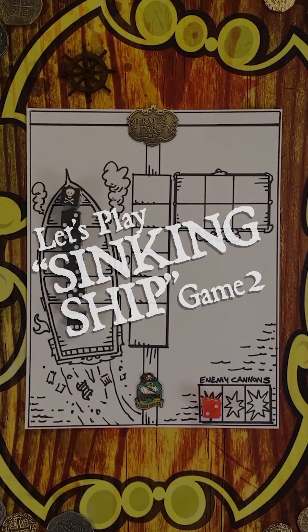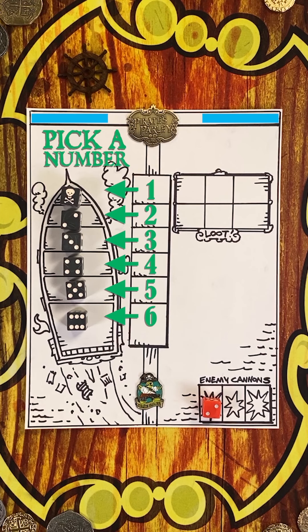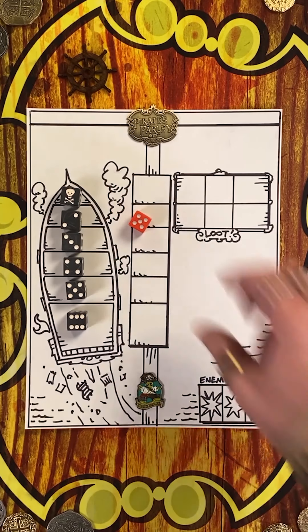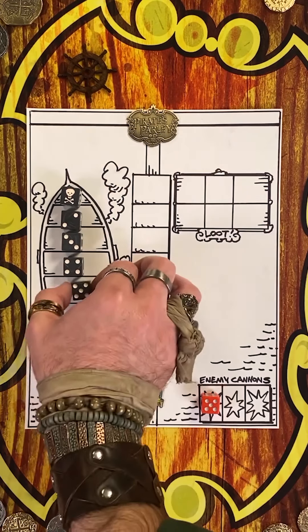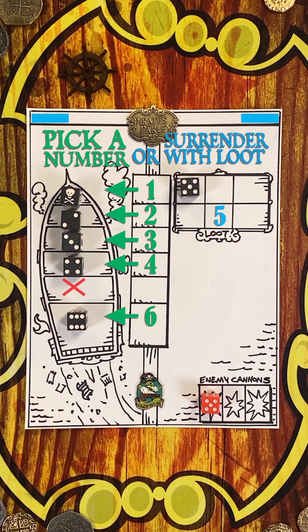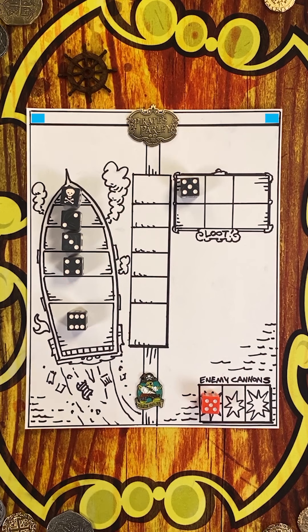Welcome back for game two of Sinking Ship. Pick one of the green available numbers and brace for the enemy cannon attack. If your number was rolled, you're out. But if not, you can keep the same number or pick a new one. You can also choose to surrender and score the current loot amount — quit while you're ahead. Now it's all you.